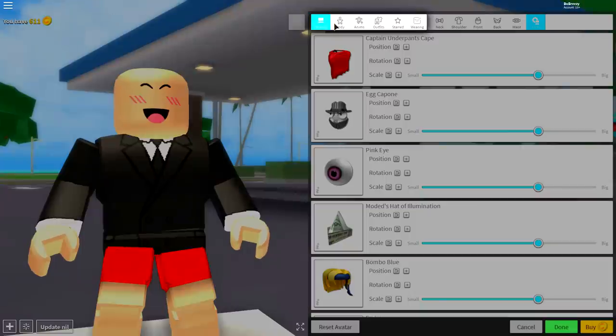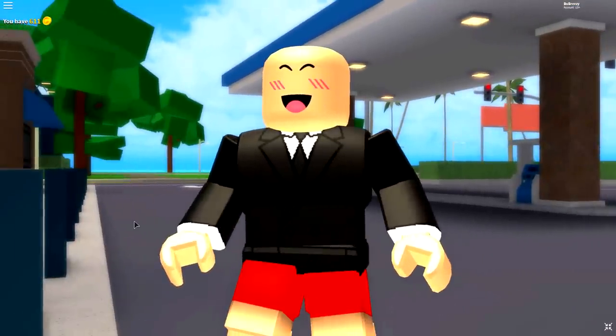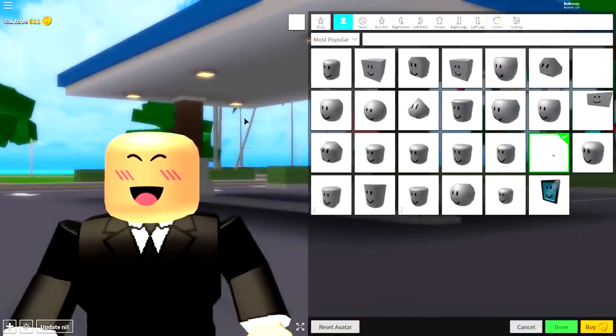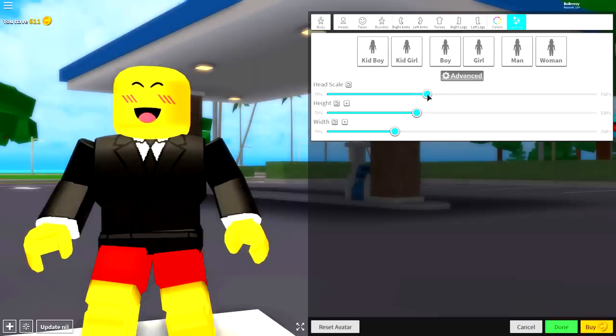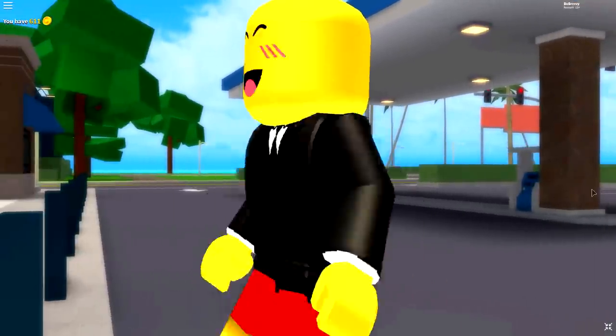Once you've done that, guys, simply come to the body selection, because now we need to change the way our body looks. Obviously, Golden Freddy Fazbear does not look like this, though he'd probably look quite smart in a suit. So, what we need to do is first come to the body selection, then come to the color selection and click this golden yellow here. Then come to scaling, click advanced, make your head scale pretty much full size, and make your height bigger just like that.